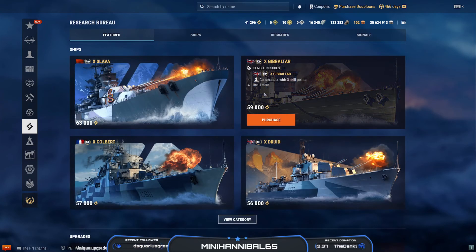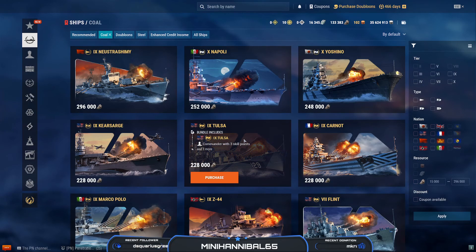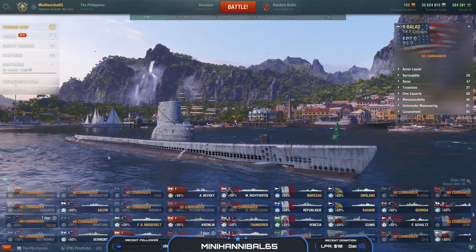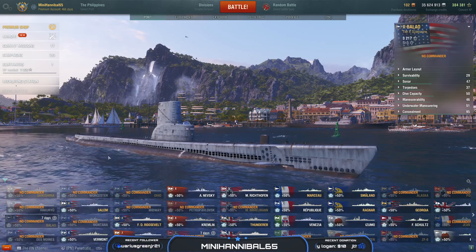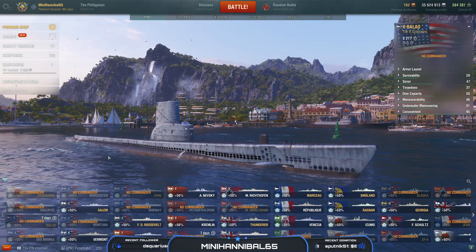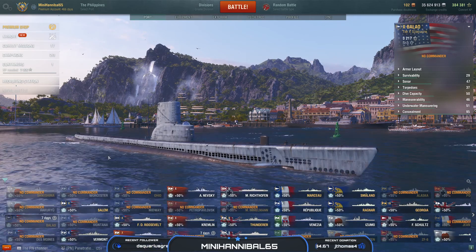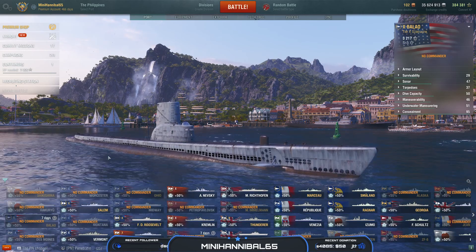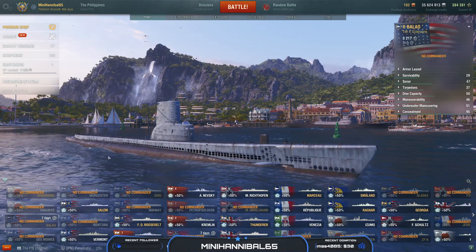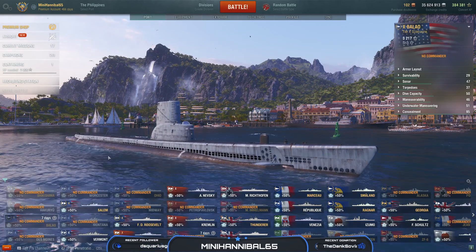In the Research Bureau, the Gibraltar is now available for 59,000 Research Bureau points — that is the Tier 10 United Kingdom cruiser that only fires AP. In the regular ships coal section, you can purchase the Tulsa for 228,000 coal, which is the Tier 9 American cruiser styled as a mini Des Moines. Starting one week after the patch opens, New Year bonuses will be available through the end of Patch 10.11. For Tier 5–7 ships, your first victory or 300 base XP earns 750 coal. For Tier 8–9, you earn 75 steel. For Tier 10, you earn one New Year's Certificate, which can be exchanged at 1:1 for normal Santa containers, 3:1 for big Santa containers, or 5:1 for mega containers — Santa containers going live next patch give chances at ships no longer available in World of Warships.